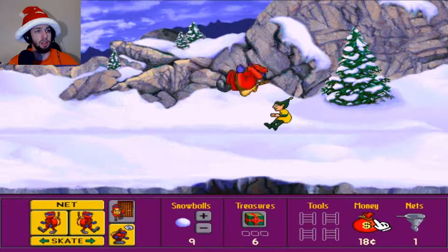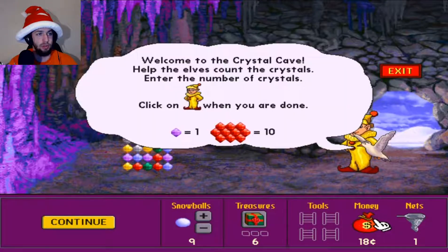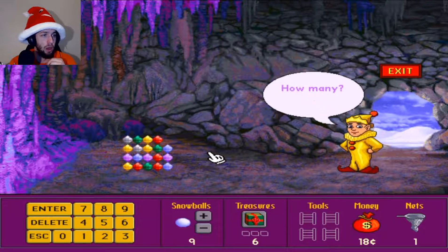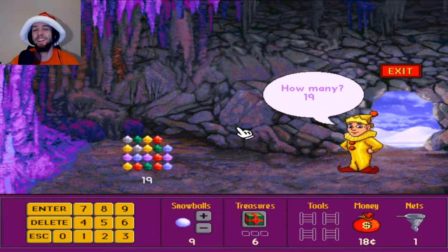Crystal Cave — welcome to the Crystal Cave! Hello. Help the elves count the crystals. Enter the number of crystals, click on the crystal count when you are done. Reds equal ten, purples equal one. How many crystals are there? Does that mean each of these counts for ten or do I just literally count the crystals?